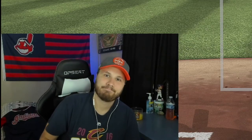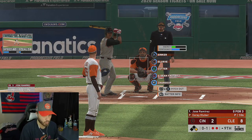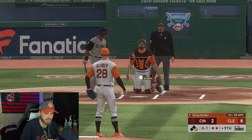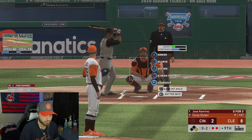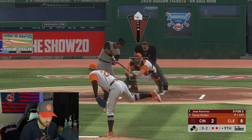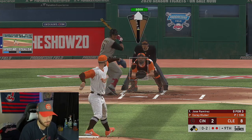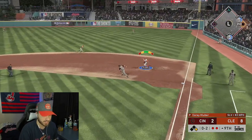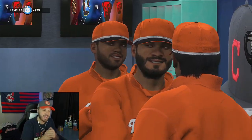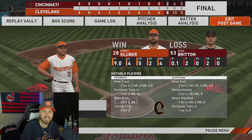Looking to close it out in the ninth. I have Cory Kluber still on the mound, up eight to two. Last out against my opponent's 99 J-Ram. Going with a cut fastball down and in towards the ankles — he fouls it off, good foul. Same pitch again — he grounds it out, fielder's choice to second. That's a W for us, eight to two! Let's go!